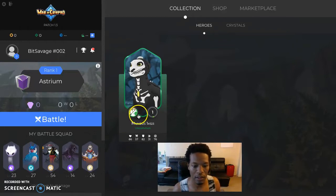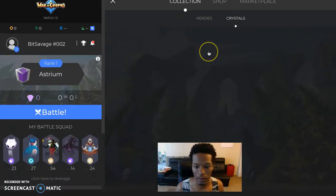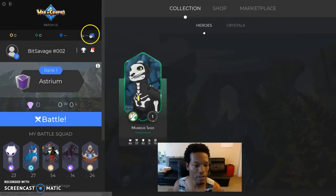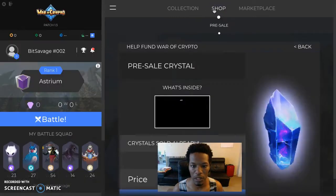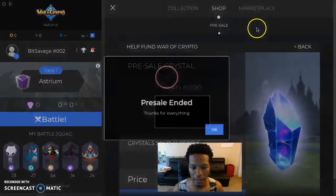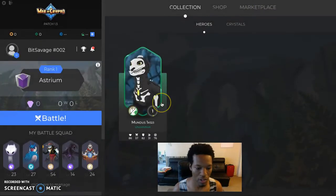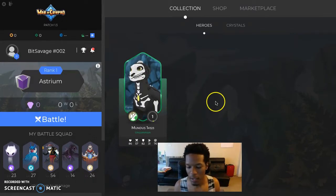So there are different elements — you've got the green grass here, uncommon. That's cool, number one. So going back to the site — they're working on everything behind the scenes, patch 13. You've got the shop coming soon. The pre-sale crystals have already sold. The marketplace is coming soon, so right now everyone has opened their crystals and we're waiting to battle.